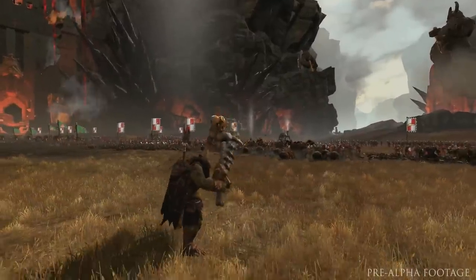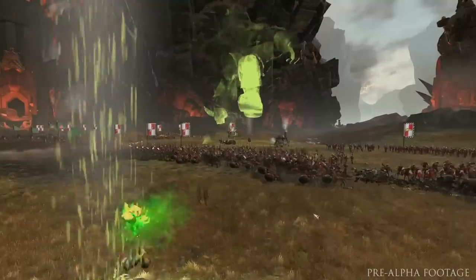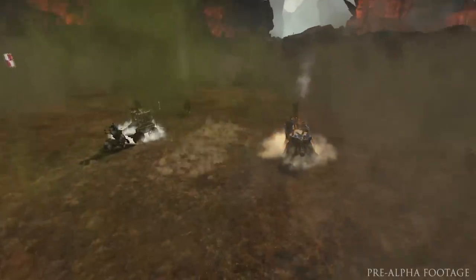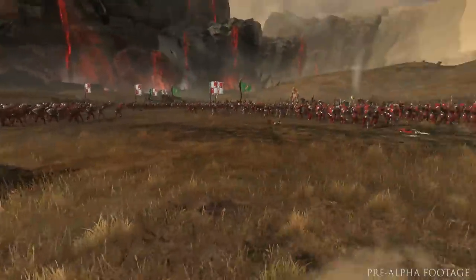This is the Orc Shaman casting one of the spells from the Big Waaagh! magical lore. He's casting the Foot of Gork here, which is literally summoning the Orc God Gork to stamp his enemies into the dust — which is, as you can see, bad news for the Luminarch and the steam tank nearby.